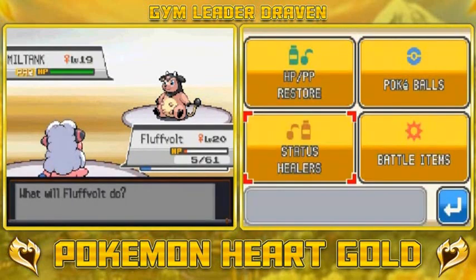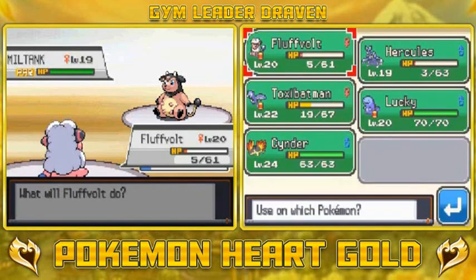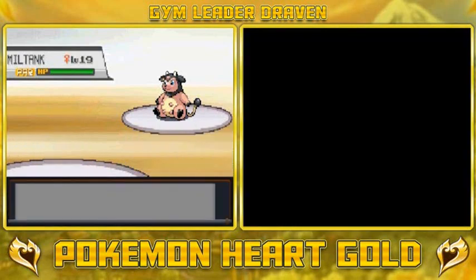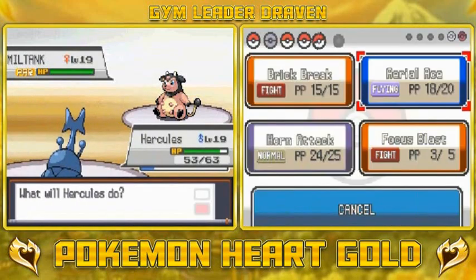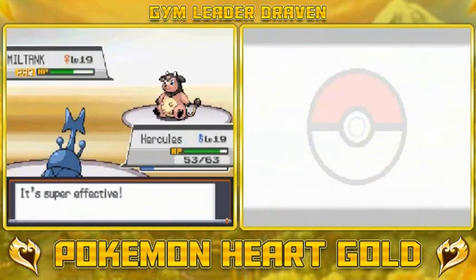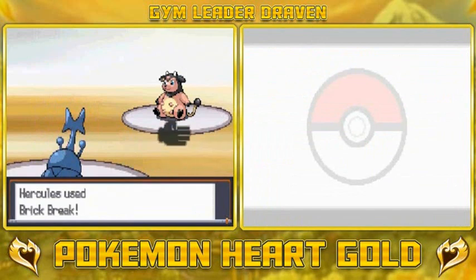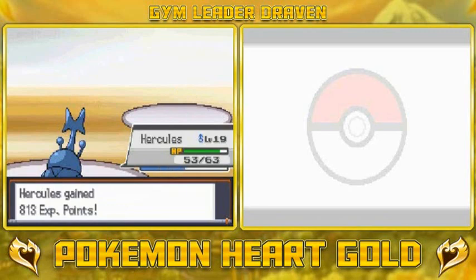You wasted your Lum Berry, Miltank! Let's use a Super Potion on Hercules. Let Flood Volt take some hits. You see what I mean - it's one of the most annoying Pokemon to go up against. Let's go with Focus Blast - eat it, Miltank! It won't die. Brick Break for the win! Suck it, Miltank!